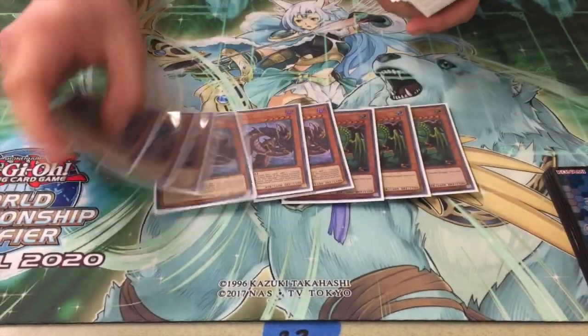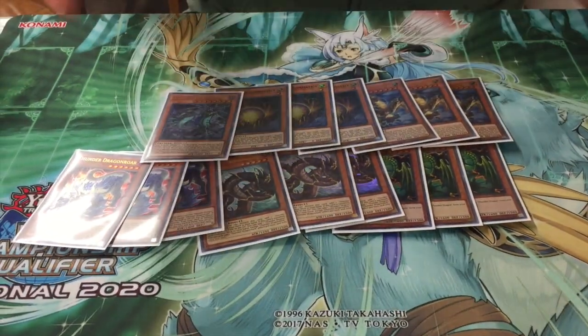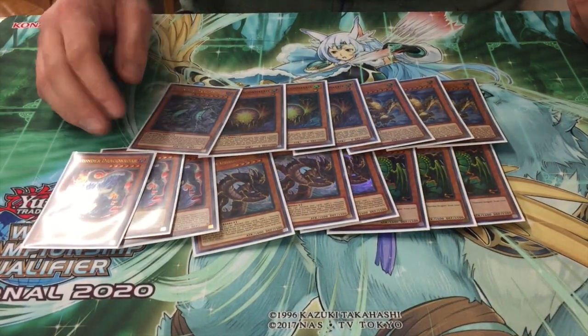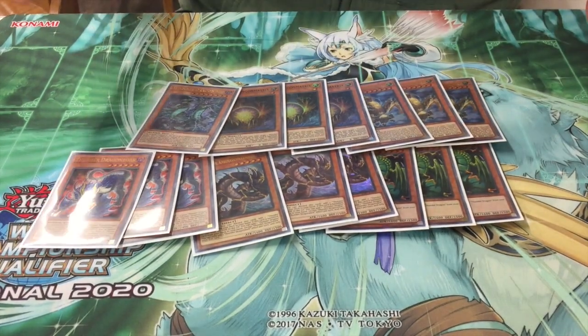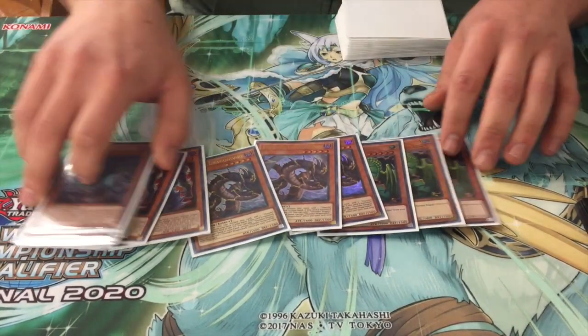I'm gonna go over the Thunder Dragon stuff really fast because it's super standard. There's no reason not to play maxed out quantities of these guys. Obviously this stuff is the Thunder Dragon package, so threes of everything. I really wanted to cut this down to two sometimes, but it's just really important for the Titan Loop with Fusion and everything. Dragon Matrix is Dragon Matrix. Duo definitely wants to come up to two — very good card. And that's it for the Thunder Dragon stuff, really self-explanatory.